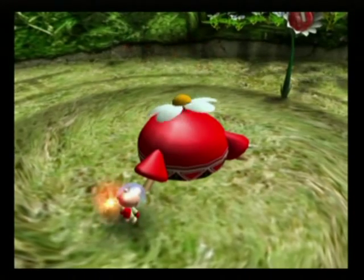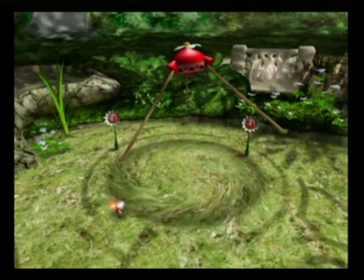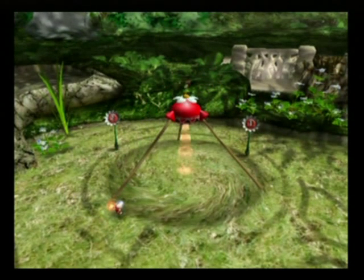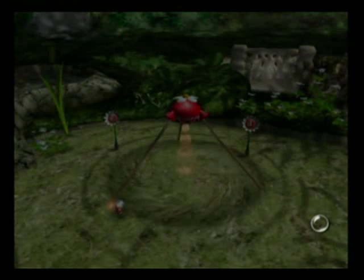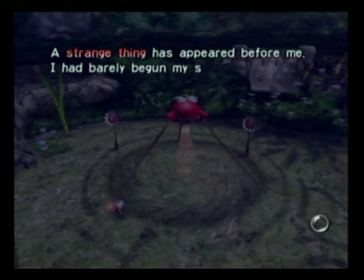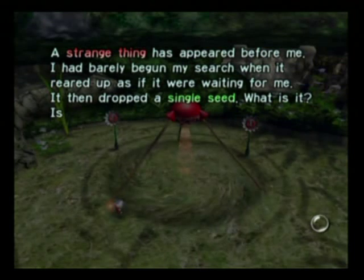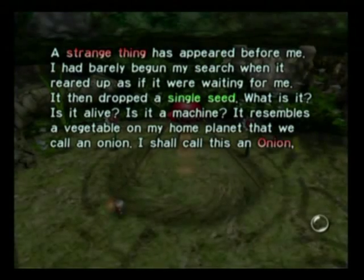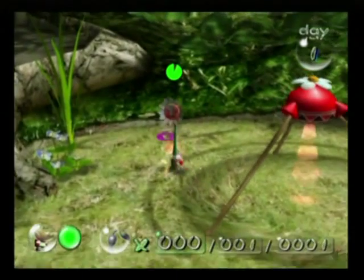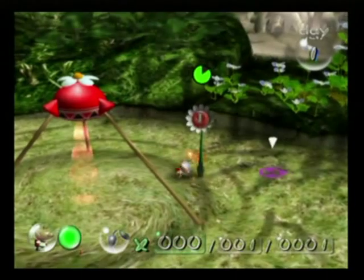Then we stumble upon this weird thing which suddenly starts glowing bright red and pops out of the ground with 30 long spider legs, and it drops a single seed into the ground. Olimar notes: 'It resembles a vegetable on my home planet that we call an onion. I shall call this an onion too.' So they have onions where Olimar's from. Do they have like french fries? And cheeseburgers? That would be nice.